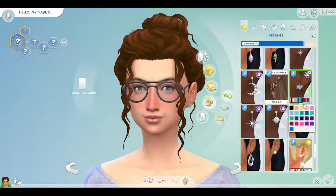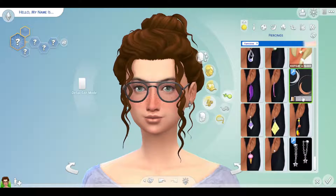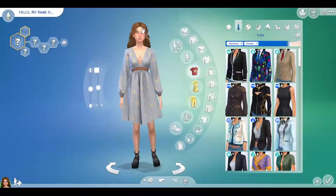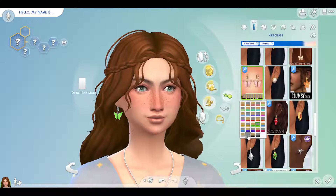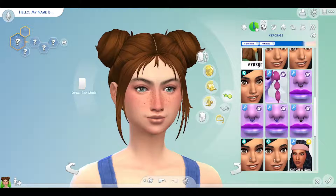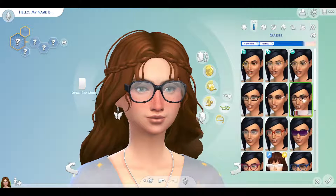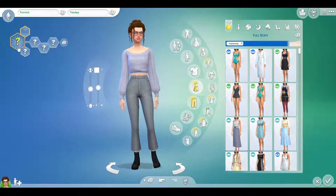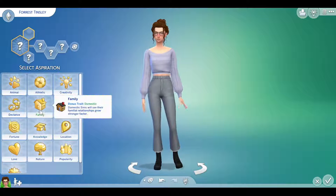I started debating earrings and putting in the details that made the sim come more to life. I tried out different earrings before settling on a pair, going through multiple options for each outfit version. I added glasses, double-checked which type they were, then went on to add her name. I named her Forest and chose the random last name, which ended up being Tinsie.